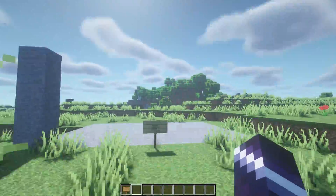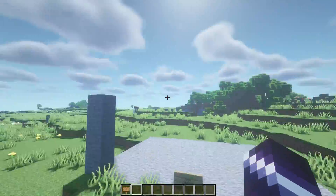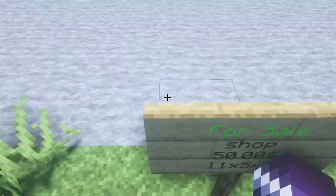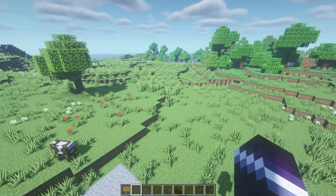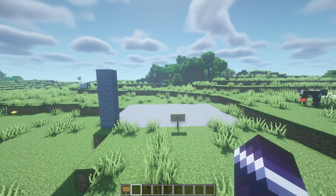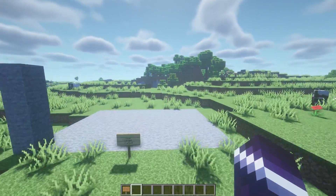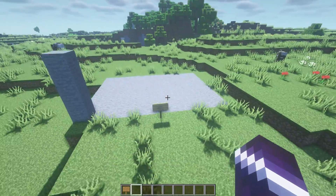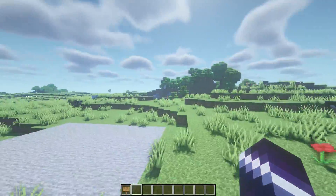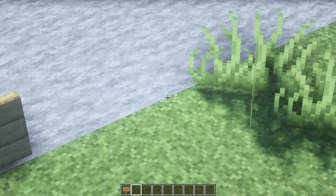We're already pretty far. We have a spawn region, a shop region inside it, and the shop region is buyable. But right now people can also create chest shops everywhere in the world. For the shops, I'm using a plugin called ChestShop. Basically, you have a chest, you put something in there you want to sell, then you put a sign on it and tell what you sell and for how much. I'll show you how to create a chest shop in a second, but right now they can do it everywhere — and that's a problem.